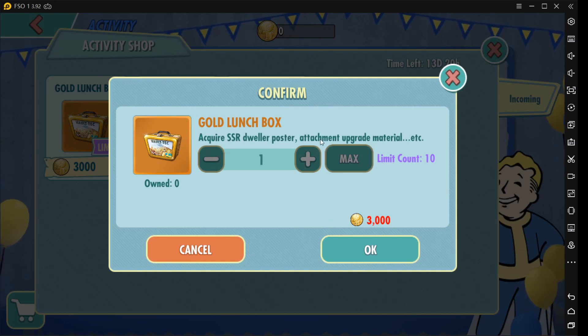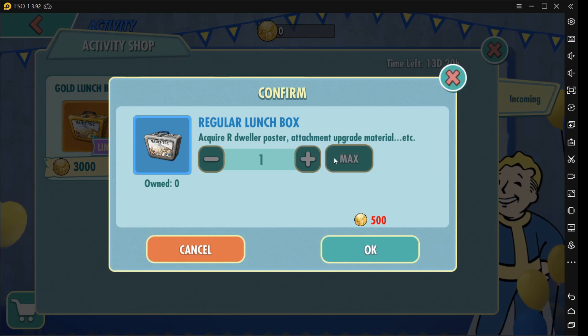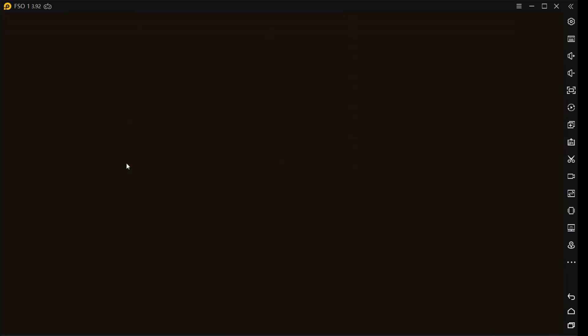Okay, so we have gold lunchbox, SSR dweller, attachment upgrade, etc. This one is 3,000, so it's 30,000. And then this one is 20,000. So 50,000 gold coins will be enough to give you all the gold and purple lunchboxes. And then this one has no limit.